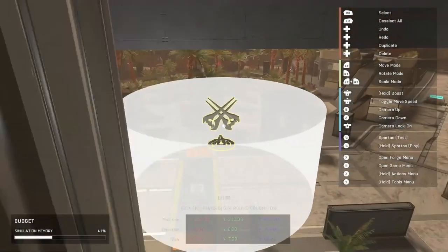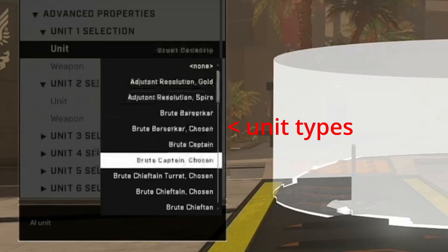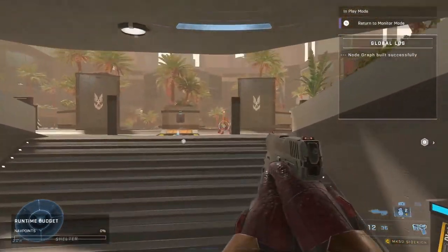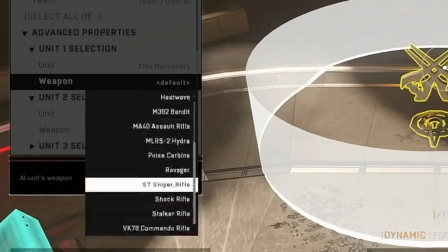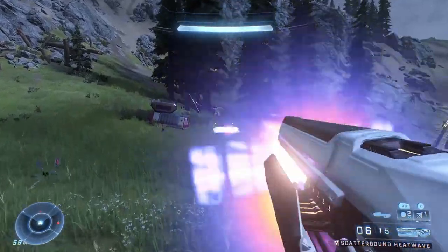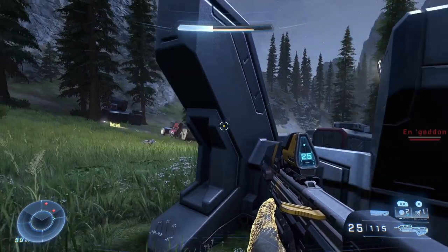The first thing to look at is the different spawn methods for AI. There's the regular spawn where they spawn out of thin air — you place down a zone and they spawn within it. You can spawn up to eight units in that zone, and you can modify what weapons they spawn with, as long as animations exist for it. For example, you can't give a grunt a battle rifle, but you could give an elite a human sniper rifle or battle rifle.